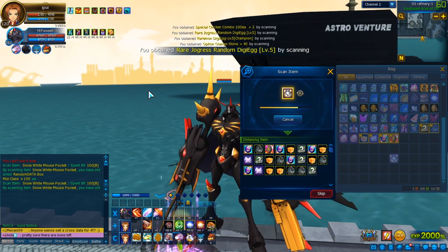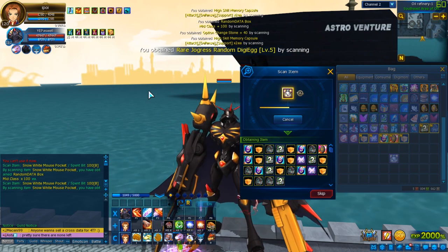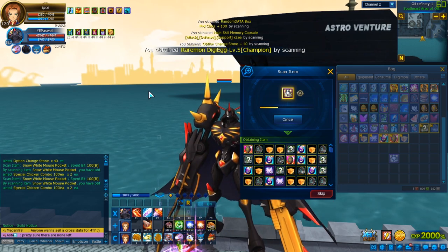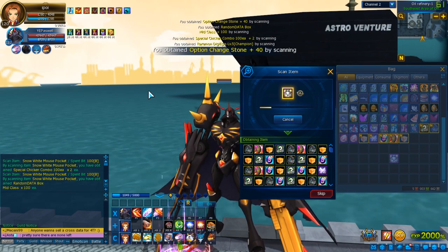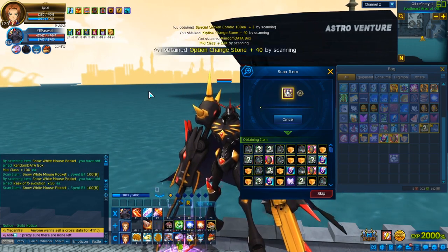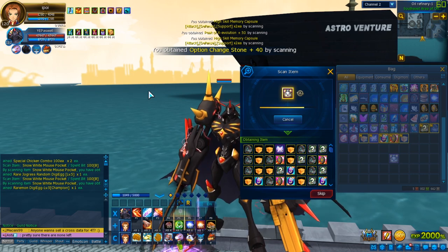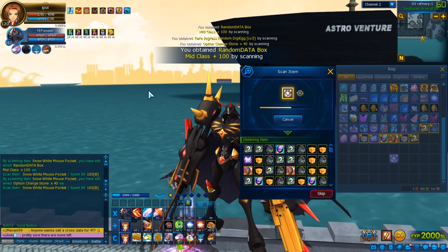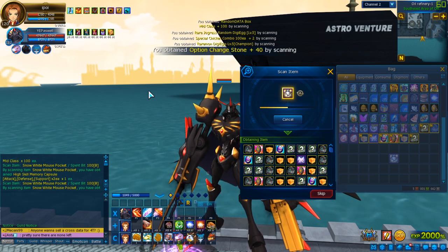We got some random X — that's good so far. We got a Ramon Digiwag level 5. More Digiwags, high skill capsules. High skills, or memory skills in general, can be useful for showcases — I haven't used them yet because normal boss should be enough. We also got many OCs. More Ramons — always great for transcendence. What I can already spoil you is that my Alter-B is transcended and you've probably seen the stats, but we haven't tried them out so you can still be excited for it.